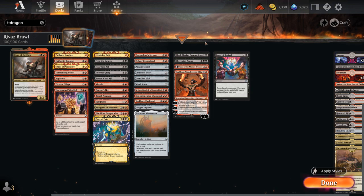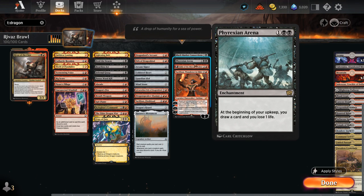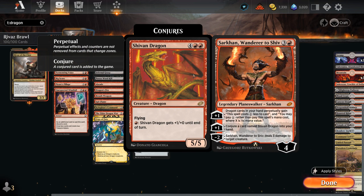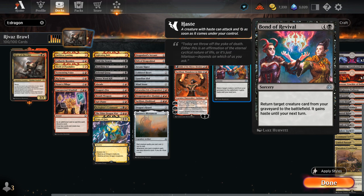We've got additional card draw engines with Black Market Connections and Phyrexian Arena. Fable of the Mirror-Breaker has a ton of great utility, making additional treasure tokens with the Shaman and eventually maybe copying some of our non-legendary dragons with the Reflection. Sarkhan the Wanderer to Shiv can give our dragons in hand a discount, maybe conjure up Shivan Dragons, or deal 3 damage. And then finally one Bond of Revival — we could play more reanimation effects, but Bond of Revival is one of the best since it also gives our dragon haste so it can attack right away.